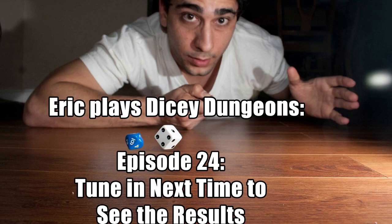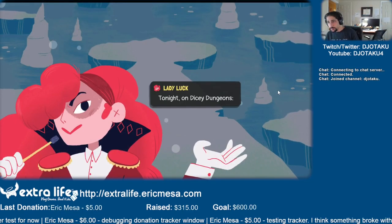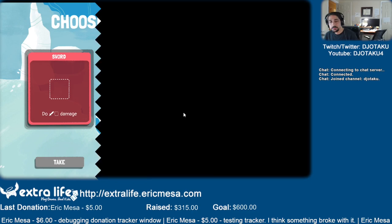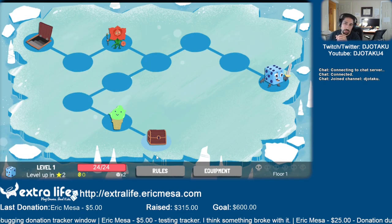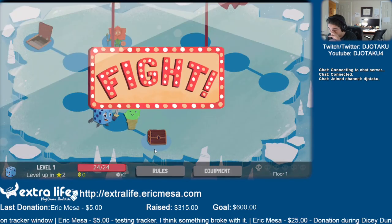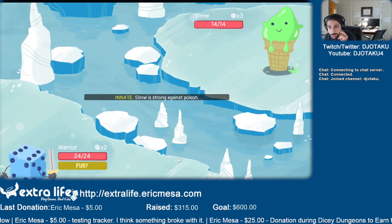I'm going to try and get the final warrior round, bonus round. Tonight on Dicey Dungeons, we join together to watch an inevitable failure. Starting gear - I'm going to go with these two. Let's go get more gear first. We have two tabs there: rules and equipment.